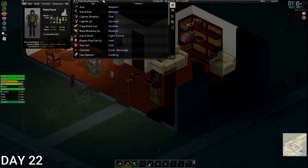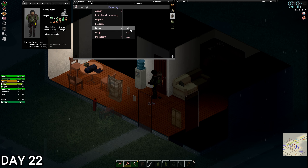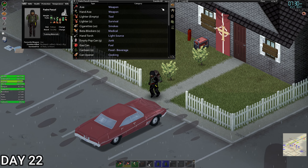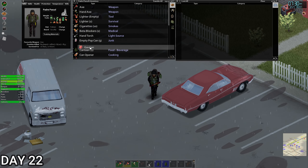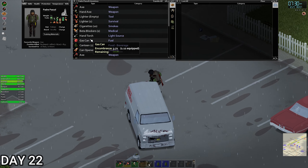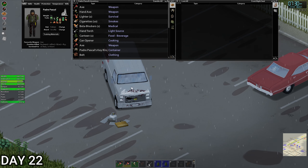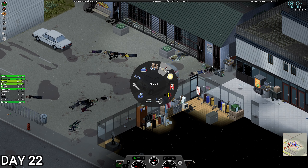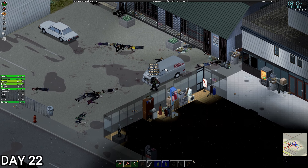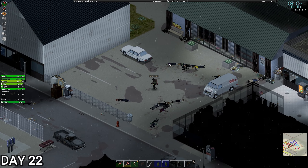Day 22. We've got a little bit of rain out there. We are hungry — going to have some pop, that's how we roll these days. Let's fill our water up as well. We're going to keep the gas can in the back of the van. Let's get up there, park out front, go raid, and get some guns. Let's turn it off and wait to see if any zombies come — there's only going to be one way in and out.